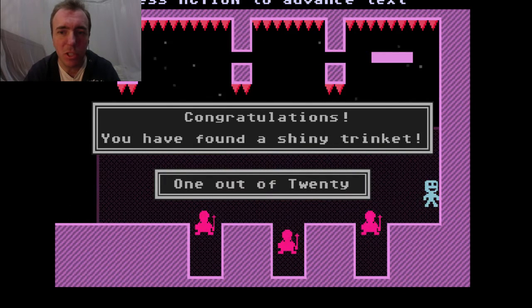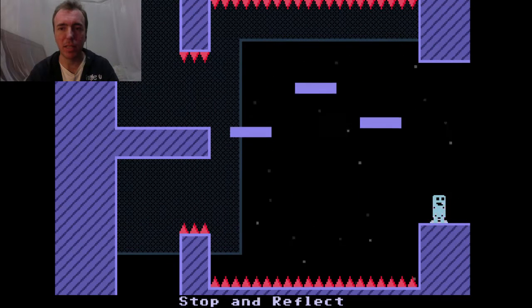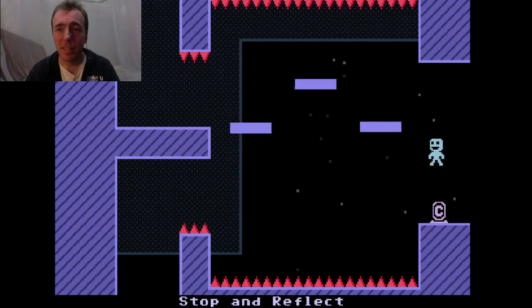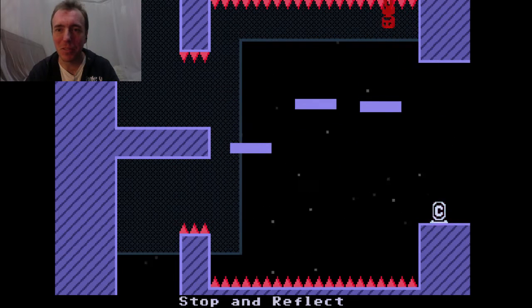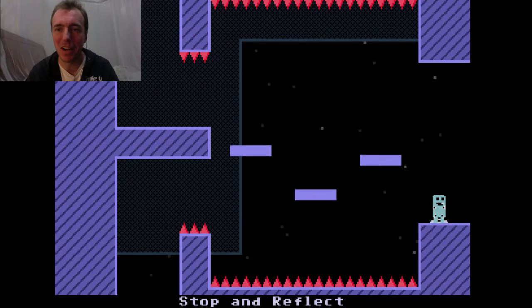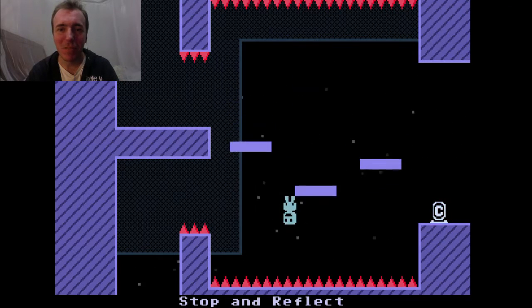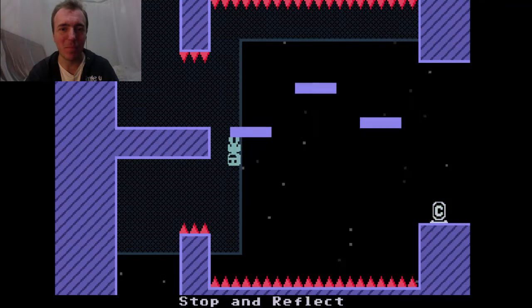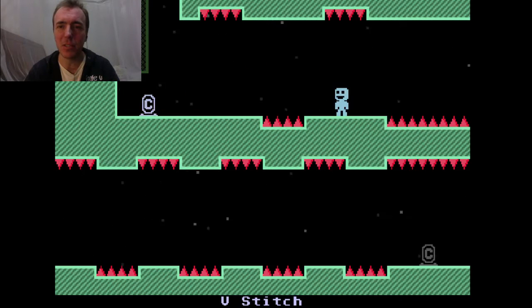Congratulations — we found a shiny trinket, one out of twenty. I got the trinket and got back easily. This part must have had some time spent thinking about it because I really had trouble figuring it out first time. You have to go upside down on these platforms to get there and it was just twisting my brain. But you get used to it after a few tries.